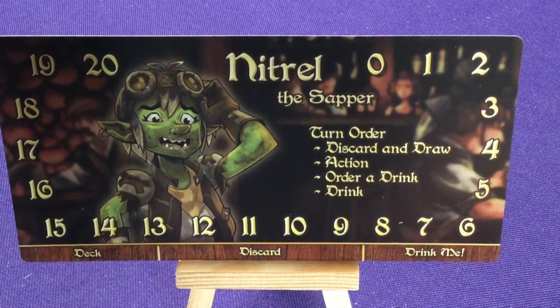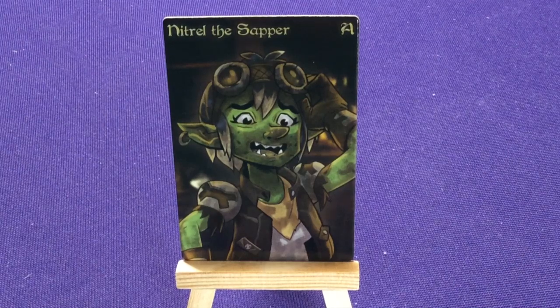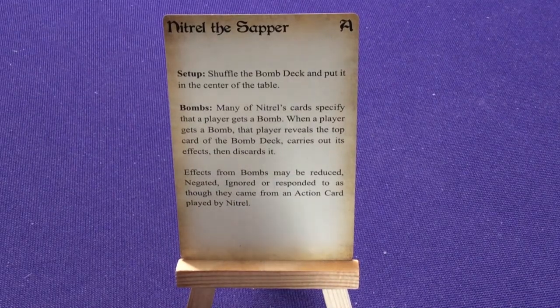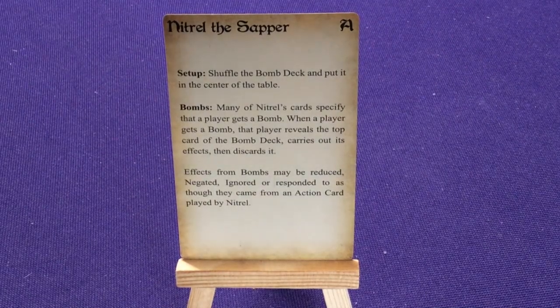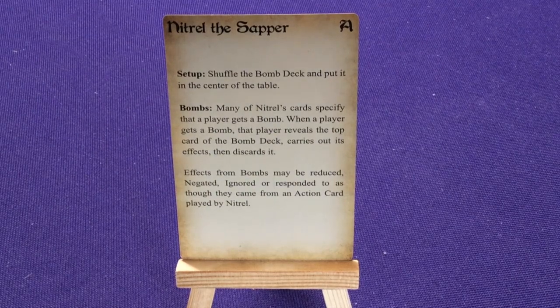Our next player is Nitro the Scrapper. She doesn't have any special bonuses around the outside, but she does have a secondary deck as well and plays very differently. Nitro the Scrapper has a special Bombs deck. Shuffle the Bombs deck and put it on the table. Many of Nitro's cards specify that a player gets a bomb. When a player gets a bomb, they take the top card of the Bombs deck, it triggers its effect and discards. Effects from Bombs may be reduced, negated, ignored, or responded to as though they were an action card played by Nitro.